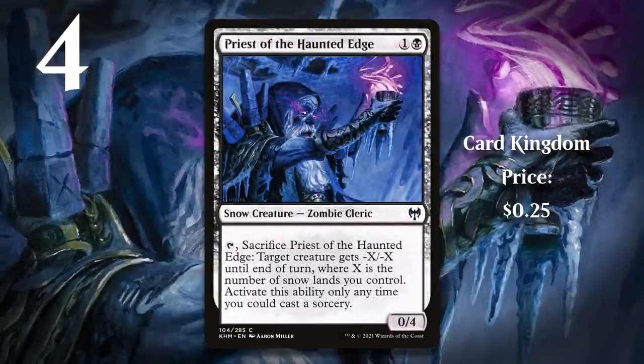At number 4, I have Priest of the Haunted Edge. Just like Eye Twitch represented all the learn and lesson stuff in Strixhaven, Priest of the Haunted Edge represents all the snow lands and snow payoffs in Kaldheim. Just like taking lessons during draft made for interesting decisions both in draft and in-game, the same was true of snow lands in Kaldheim. The Priest was particularly interesting because it isn't a snow payoff that does its thing with only one snow permanent — you need a critical mass of snow. This really incentivized taking snow lands over other reasonable cards, making the draft portion more interesting. And it didn't hurt that there were multiple ways to recur it, making it really, really nice.